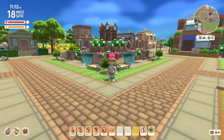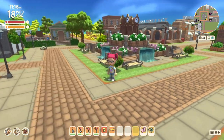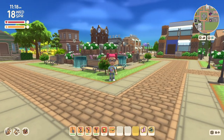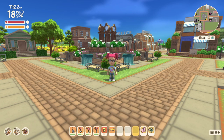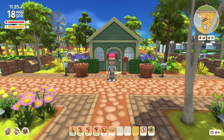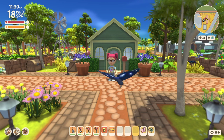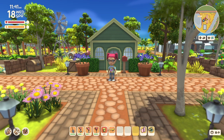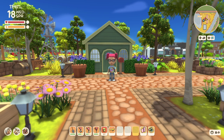Hey there, friends, welcome back to another Dinkum build video. This one's going to be a little different — normally we build faux buildings and do a lot of outdoor decorating, but with the Breezy Autumn experimental beta out and all the new items included, I thought it might be fun to try something I don't see many of us doing in Dinkum. That's right — we're going to do some interiors, a home interior in fact. Let's get started.